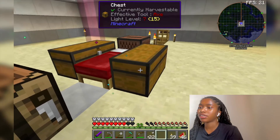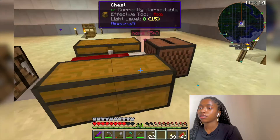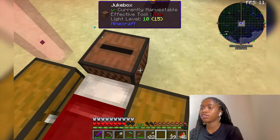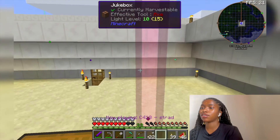This is one of my chests — I just put all of the random items that I collected in here. This is my other chest where I put all the food that I harvest, because I have a garden outside of my house. And this is my jukebox that I always play a Stride CD with.